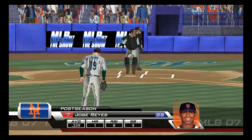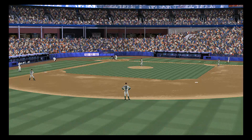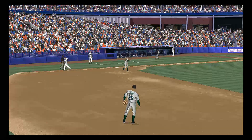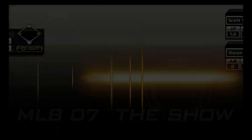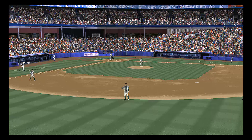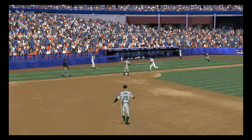Right back to work as shortstop Jose Reyes digs in to lead off the bottom of inning number one. On the ground towards second, and a good throw gets him. One gone. We'll move forward now to the bottom of inning number two. Sean Green will start things off — a swing and a ball grounded to second, in time, that's out number one.